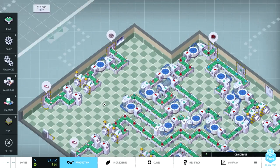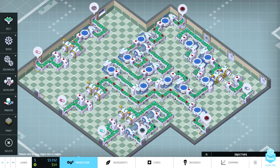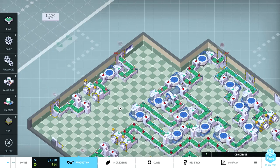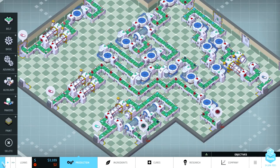We're technically in the green now — technically, because we're definitely still not in a good way. We are technically in the green. No — why is it going back down into the red? How can we lose money every other day?